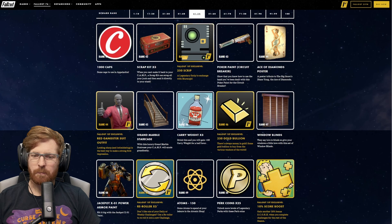Rank 76, the Heart-Shaped Bed. Rank 77, the Scout Banner times 3. For Fallout 1st members at rank 77, the Jackpot Ammo Storage Box. Rank 78 is going to be the Jackpot Power Armor Paint for the T-65. Rank 79, five stamps. For Fallout 1st at rank 79, 250 gold bullion. At rank 80, 150 atoms.